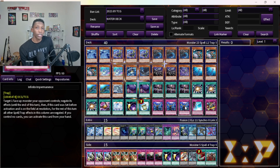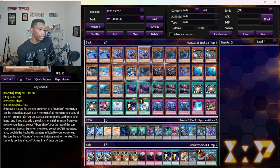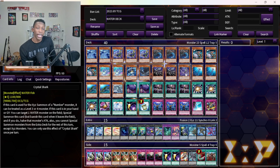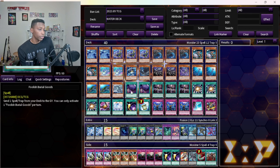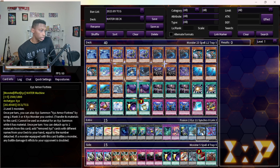I like this deck to go first or second — it's really nimble. Ice Barrier does have a protection effect, but usually you're dumping it so you can search your Abyss Shark, Gamma Seal, or Crystal Shark. A lot of times you dump Crystal Shark if you already have stuff in the grave, then recycle back any of your monsters — even extra deck monsters. So Ice Barrier is really strong.